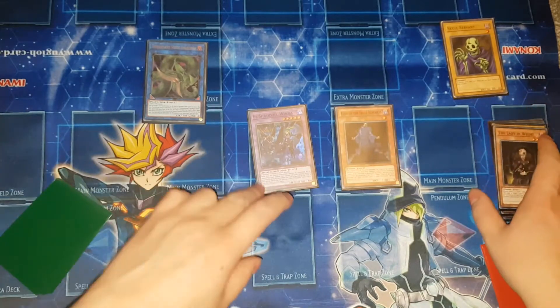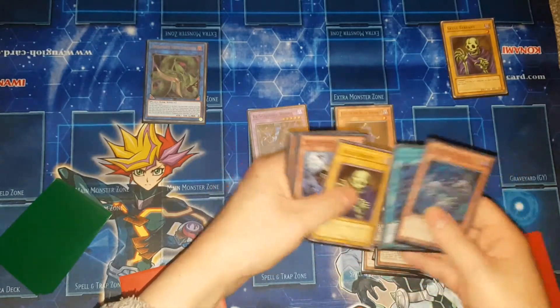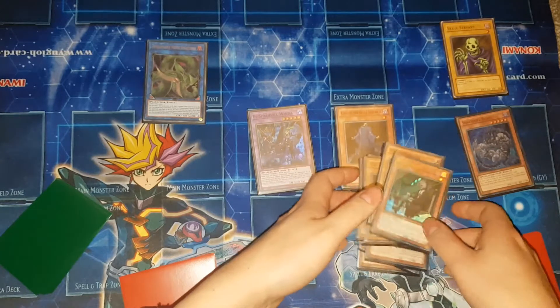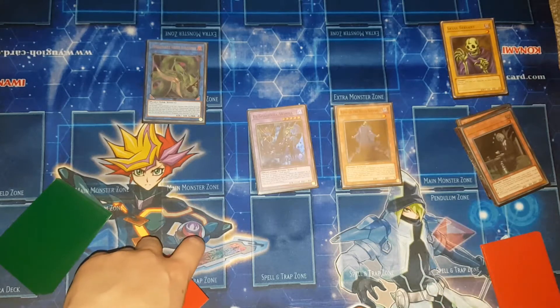Now you've got Winda, you've got Anaconda, and your King of Skull Servants is at one, two, three, four, five, six, seven, eight, nine thousand attack. Just off this simple two-card combo you can summon a monster with nine thousand attack. That's the first of the combos.